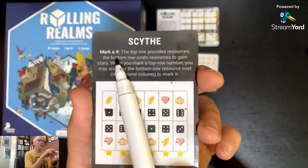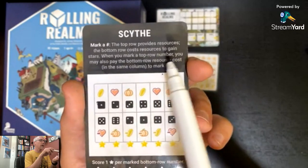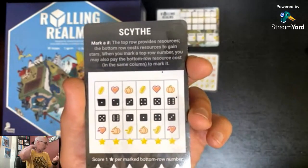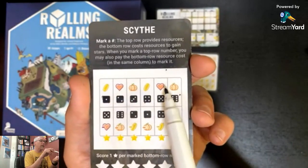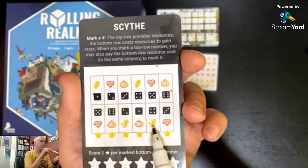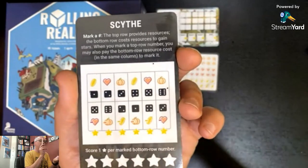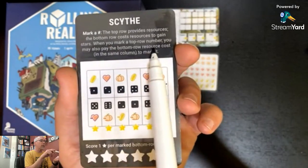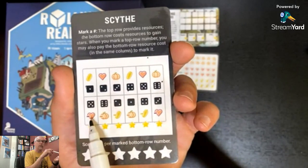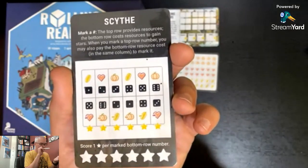Inside, you mark a number. The top row provides resources; the bottom row costs resources to gain stars. There are all six numbers on the top row and all six on the bottom row. If you mark a top row number, you can gain a resource. If you mark a bottom row number, you use a resource to gain a star. Here's the clarification: when you mark a top row number, you may also pay the bottom row cost in the same column at the same time and mark it to get the star.